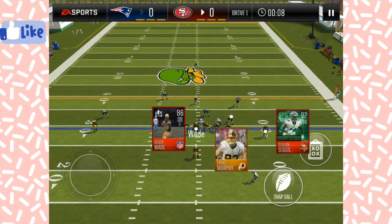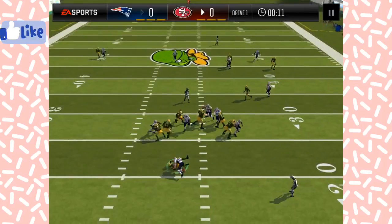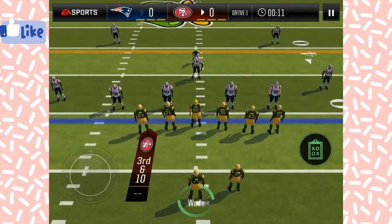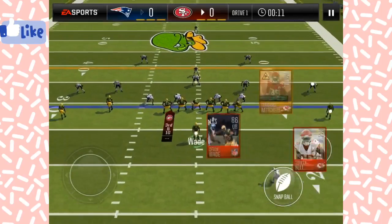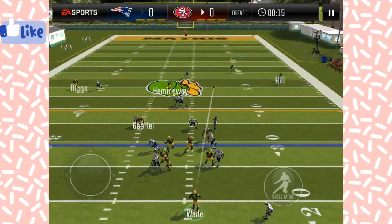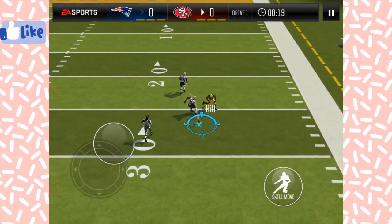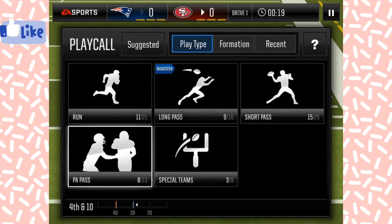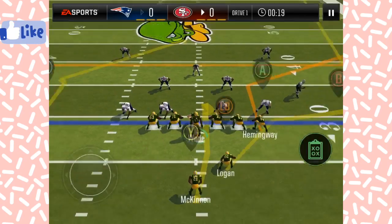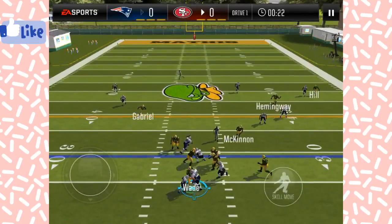Taylor Gabriel again should be wide open, but my offensive line doesn't block. Let's hit Tyreek Hill on a deep pass — and he dropped it. If we don't get this we lose. Hopefully we don't lose — and my offensive line doesn't block again.